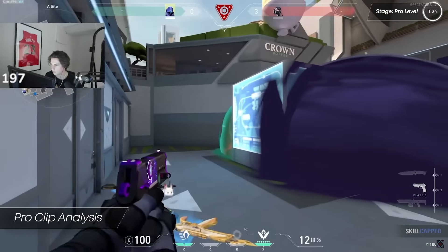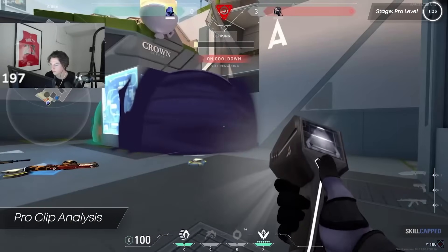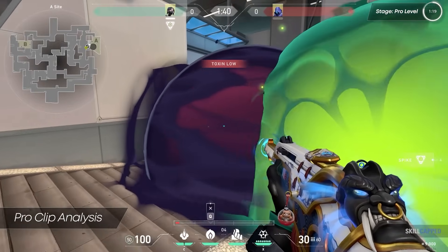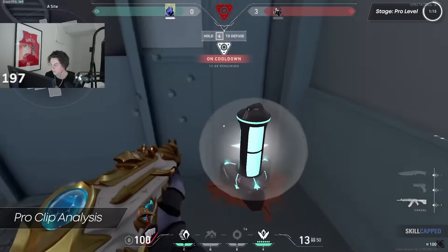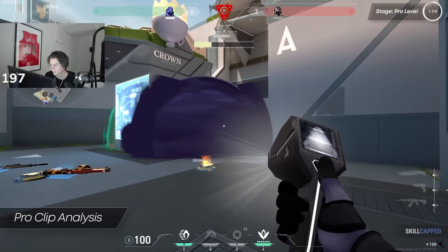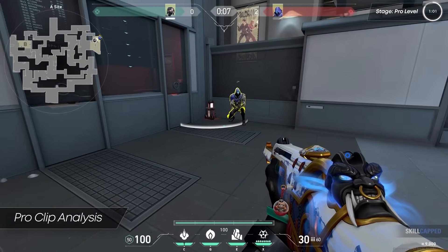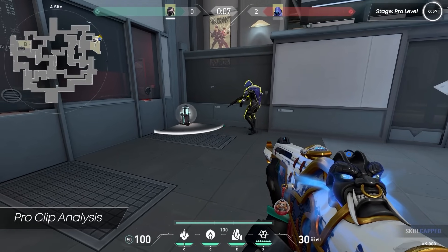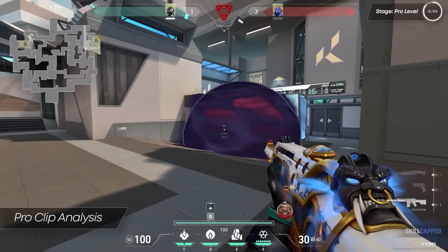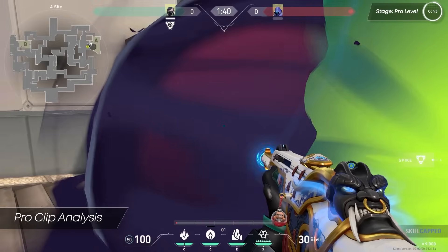The enemy Viper fires through the smoke hoping to hit Xander, inadvertently revealing her general location. With a better mental image of the spacing, Xander returns to the spike. A critical detail: he defuses from the very edge of the defuse radius. This is extremely helpful because players firing through a smoke typically aim directly above the spike rather than to the sides. Using this tactic, Xander successfully completes the half defuse.